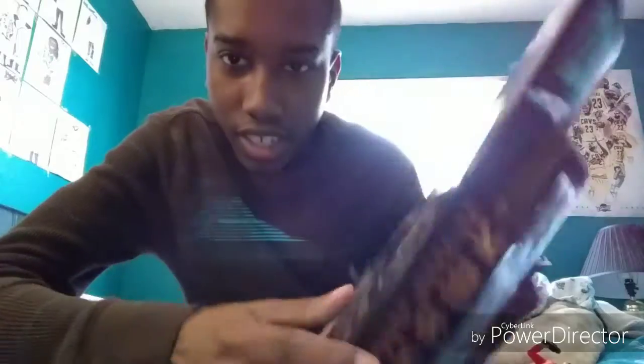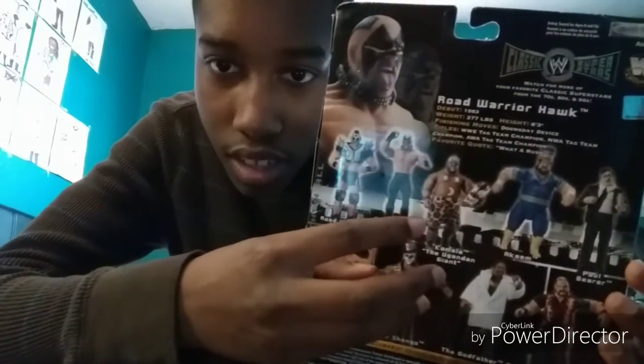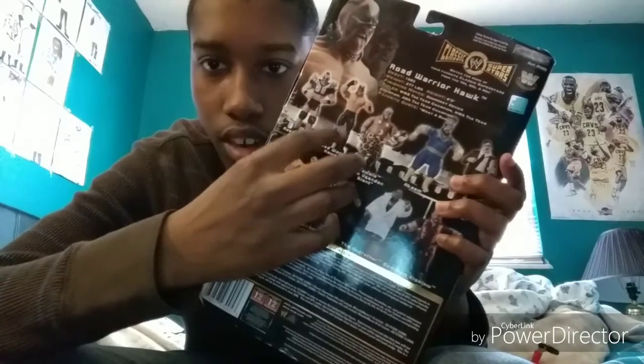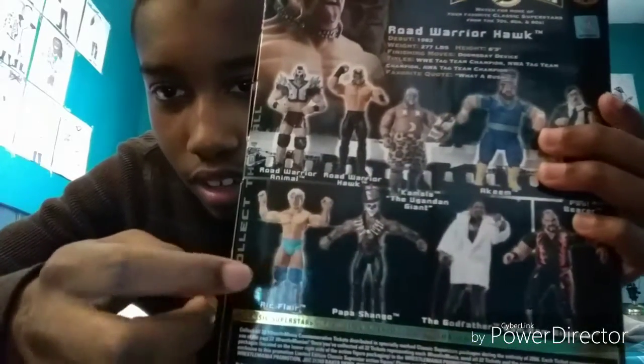Ready for this? Classic Superstars Series 9. You know how old this is? This came out in 1983. Here's all the words right there, and here's all the people in the set. We got Paul Bearer, Akeem, Kamala, Rogue Warrior Animal, Bam Bam Bigelow, The Godfather, Papa Shango, and Rip. So those are all the people that were in the set — 1983, this is rare.